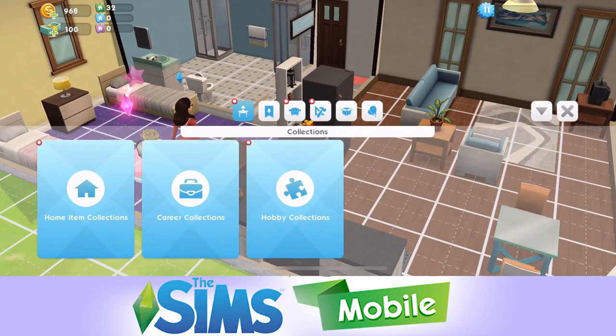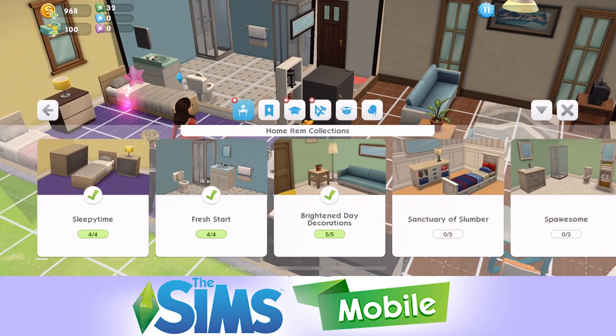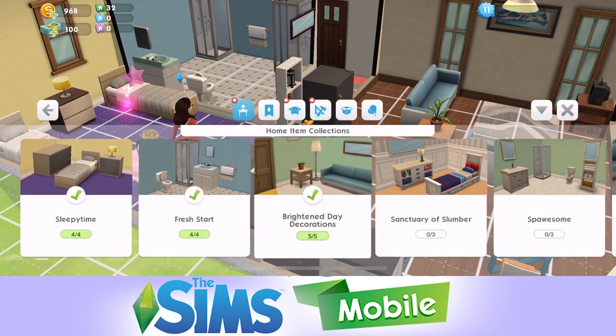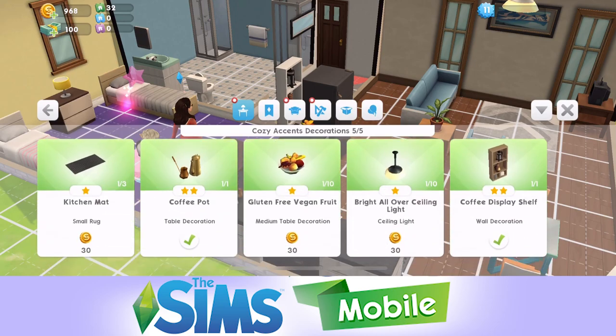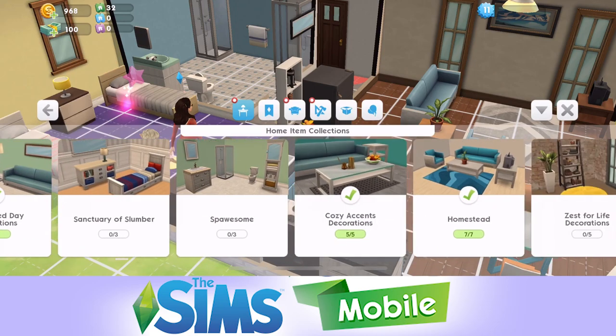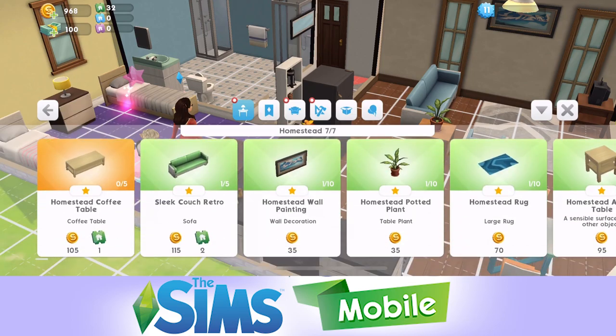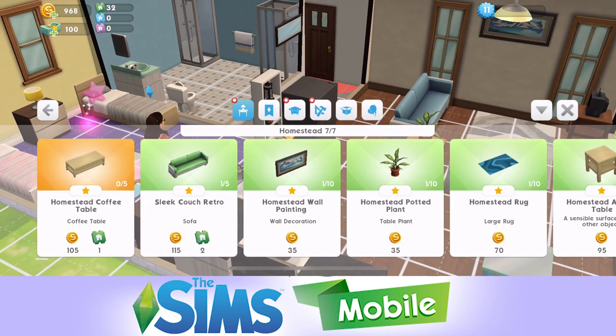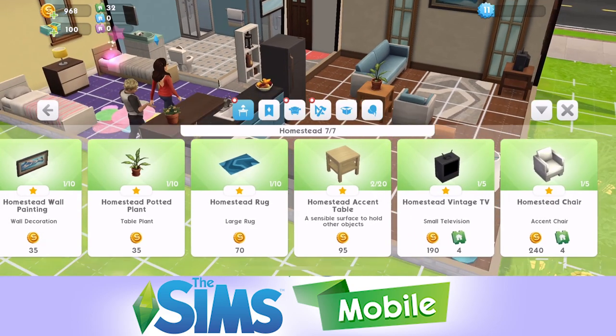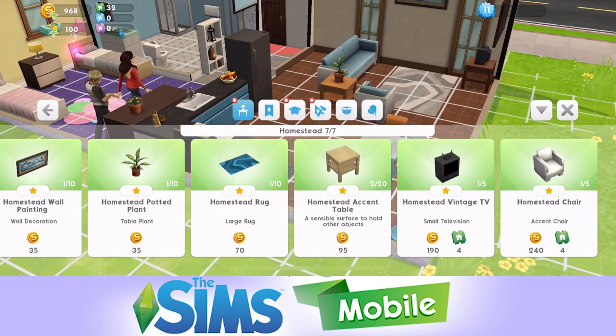Going back to the whole decorating - I just went in and completed a couple of collections. There doesn't seem to be rewards particularly for completing collections. Some of them - which one was it? - this homestead one. You can only unlock the coffee table once you've completed the collection and added everything else in. So that was why I was adding all of these things in, so I could unlock the coffee table - but then I just didn't put it in. I felt like there were too many tables, to be honest.